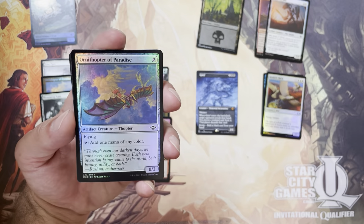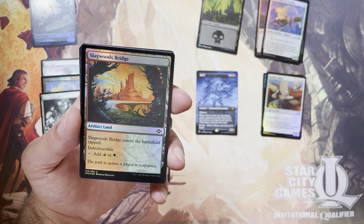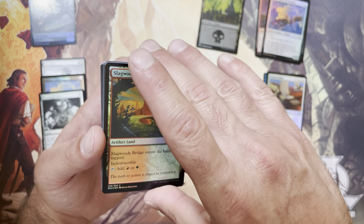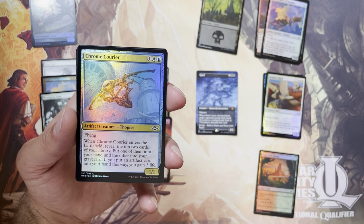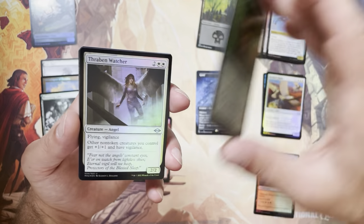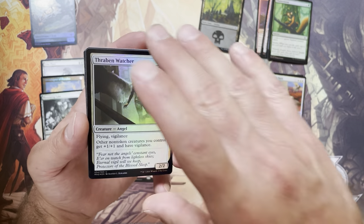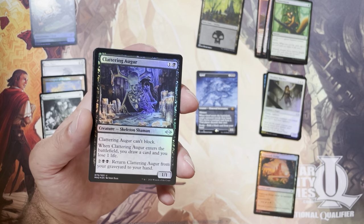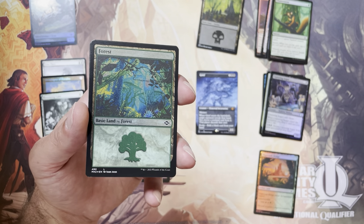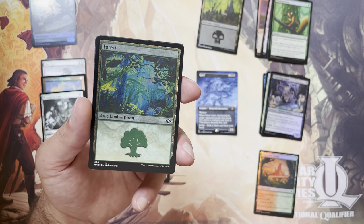We'll start off with another Ornithopter of Paradise, this time Regular Border. We've got one of the nice Artifact Lands — Slagwood's Bridge — certainly cards people are looking to have in their collection and play in decks. We've got Chrome Courier and a Chatterstorm for your Squirrel Deck. Some Uncommons: Thraben Watcher and Clattering Auger. We've got our Etched Foil Forest — these Etched Foil Lands are very, very nice. Certainly looking forward to having a nice 20-count playset of each of these, hopefully.